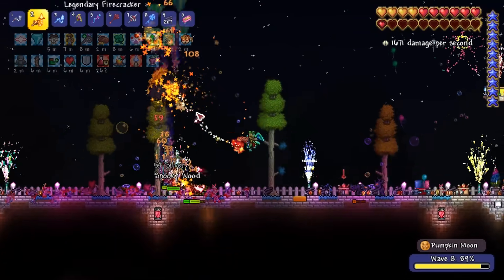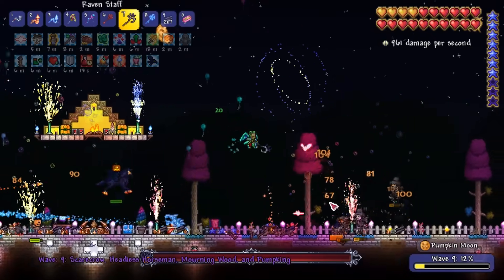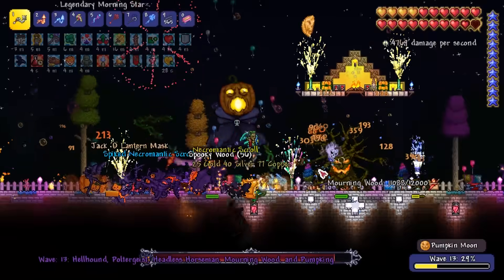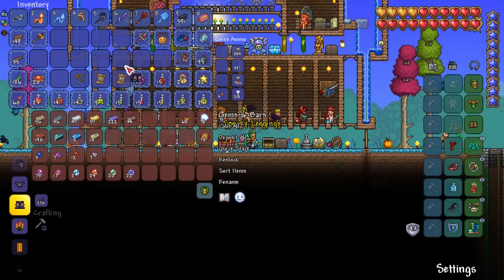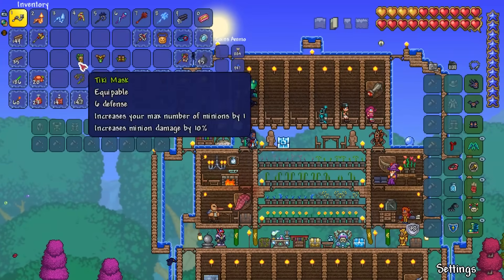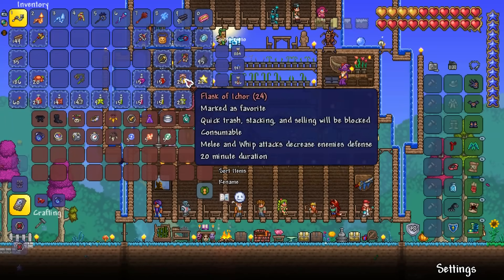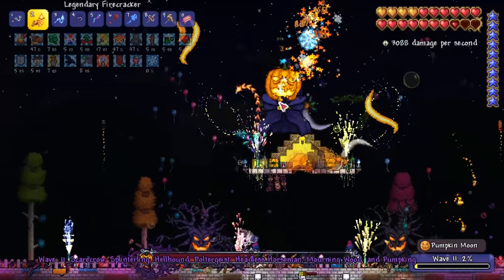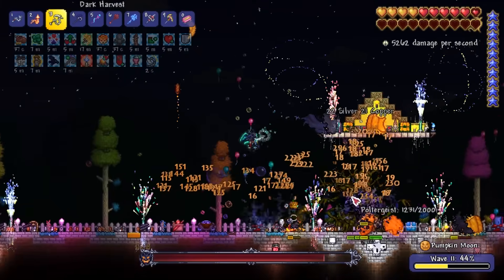We craft a few Pumpkin Moon Medallions and get this crazy event underway. I need 750 spooky wood to craft Spooky Armor, two Necromantic Scrolls (one to upgrade to a Papyrus Scarab), a new whip called the Dark Harvest and the Raven Staff. We get a Raven Staff early on and I immediately desummon my bats and sharknadoes for ravens as they deal huge damage and phase through enemies. I notice two Necromantic Scrolls dropped in the chaos along with a bunch of spooky wood. The next morning I have almost everything except the Dark Harvest — after some upgrades I smash through another Pumpkin Moon and get it soon enough.